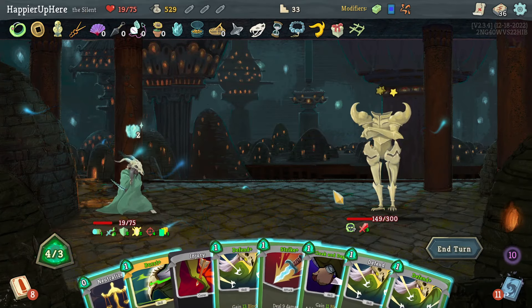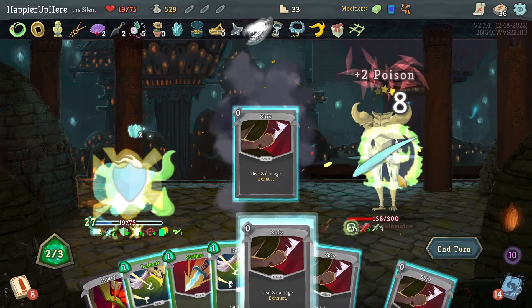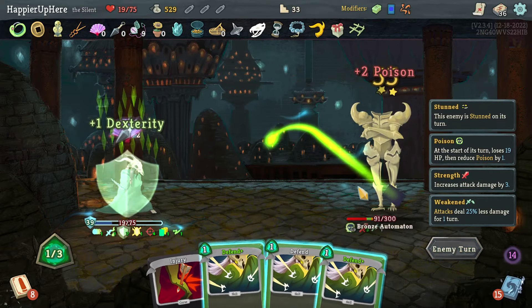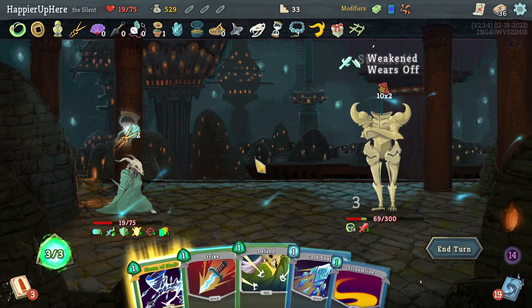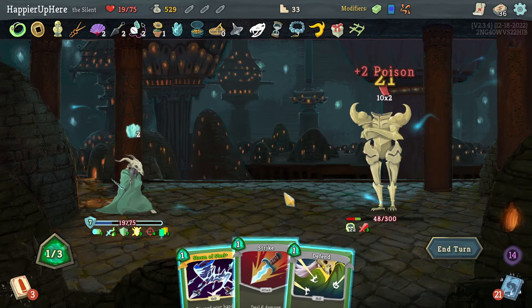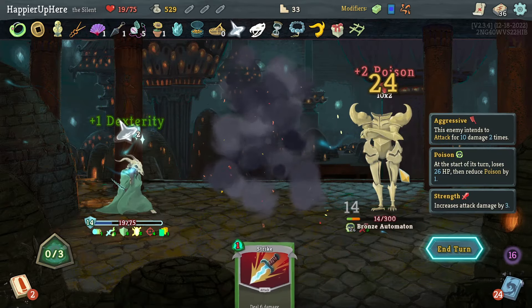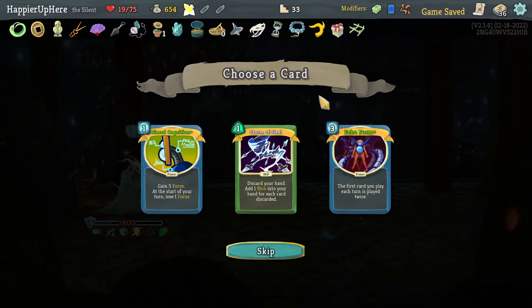Let's do Neutralize first, Burst Cloak and Dagger — all the Shivs. Together with Sneko Skull it's dealing a good amount of damage. Still have one Buffer. 20 incoming — let's do Streamline, Cold Snap, and Storm of Steel. That's enough to kill with the poison — beautiful! Perfect this one! Took me some time but got it.